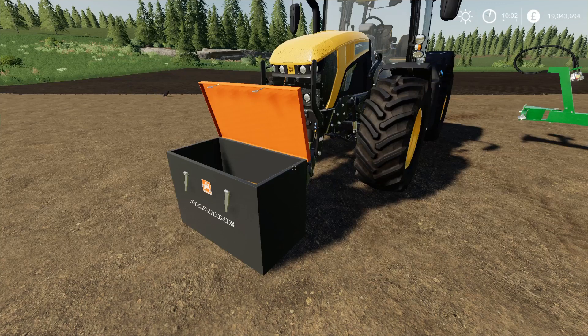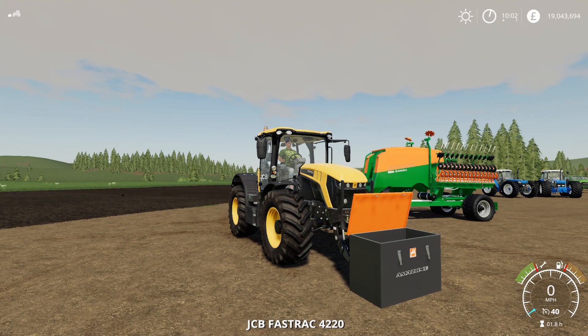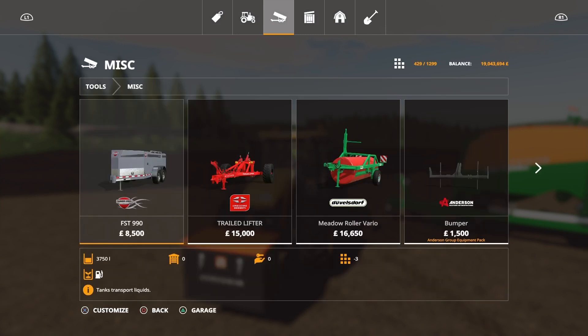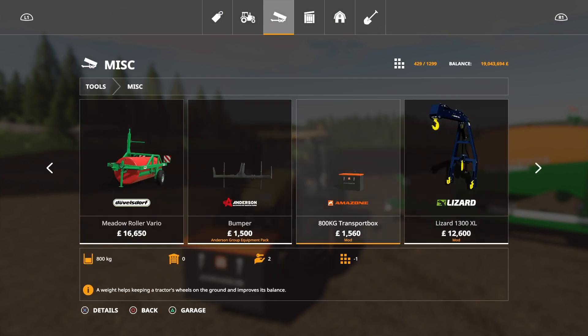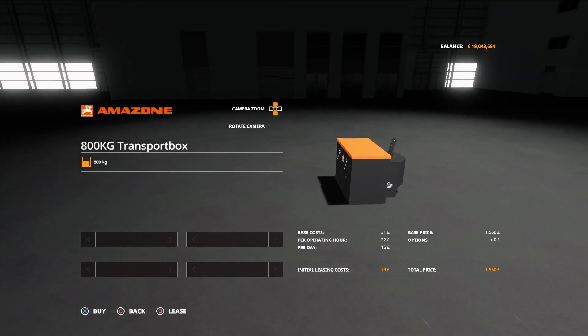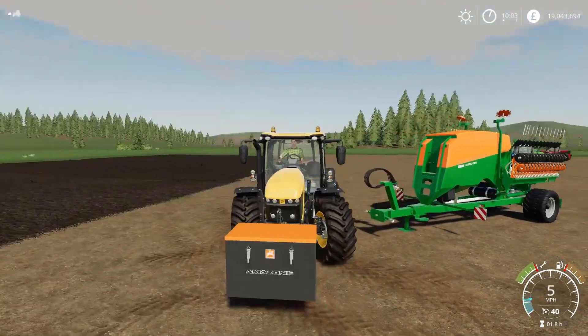That will use four slots for the box. The bags are separate and they're not very many slots. Once you've used the bag, the slots disappear. Close the box and lift it back up. You'll find this under tools, under miscellaneous. 800kg, 1,560 to buy. It takes four slots for the first one, but any subsequent box after that is only one slot. There are no options available - you get the box and that's it. It does the job.